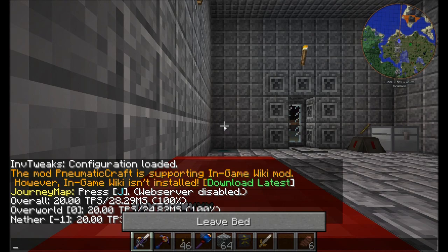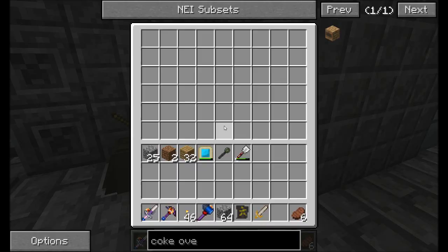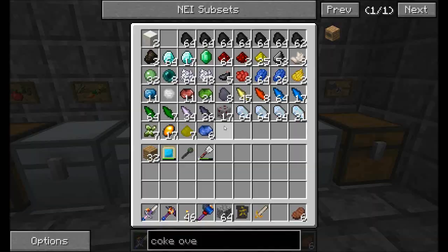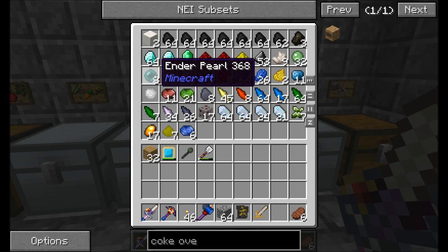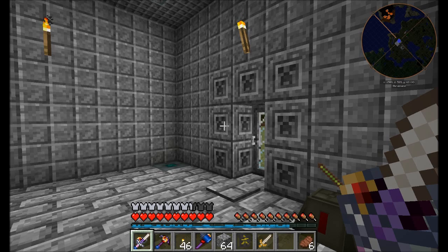This episode the main focus is going to be getting a quarry up and running, and I want to have multiple parts to this build. But before we start on that, let's see how we are for ender pearls. We're not bad — I managed to get about a good handful of them over the past couple nights in Minecraft. I've been going out hunting.